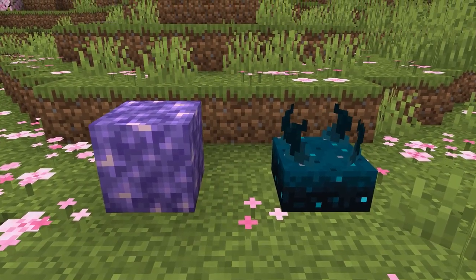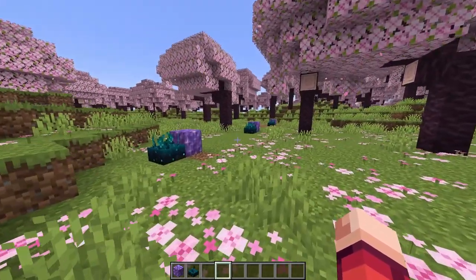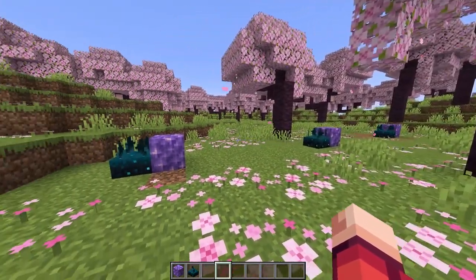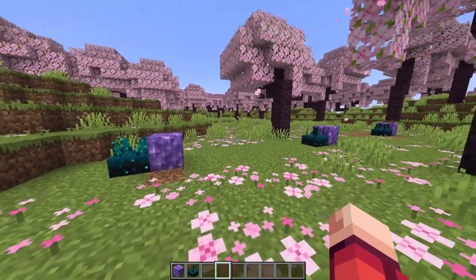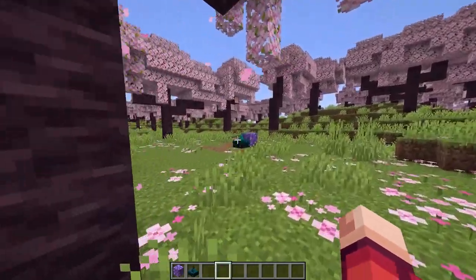Amethyst Blocks now have a brand new secret feature in Minecraft 1.20. By placing an Amethyst Block right next to a Skulk Sensor, and then making more of them a couple blocks away from the original, you can actually create a vibration resonance when making sounds. This makes it so noises will now travel much further when a Skulk Sensor is placed next to an Amethyst Block.